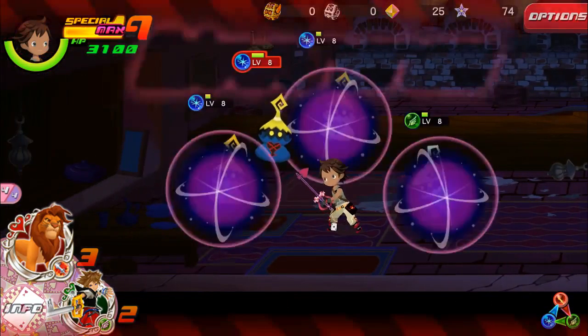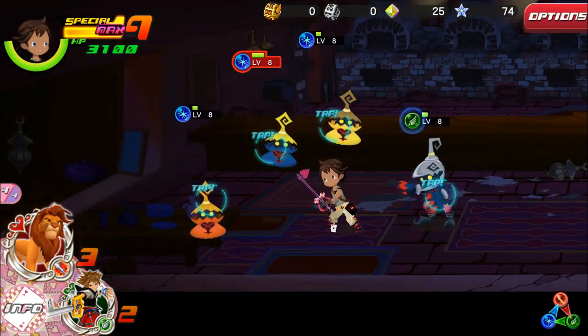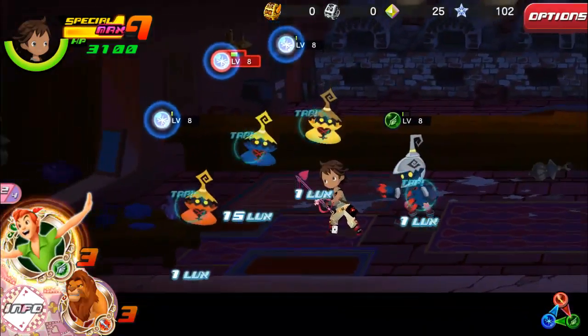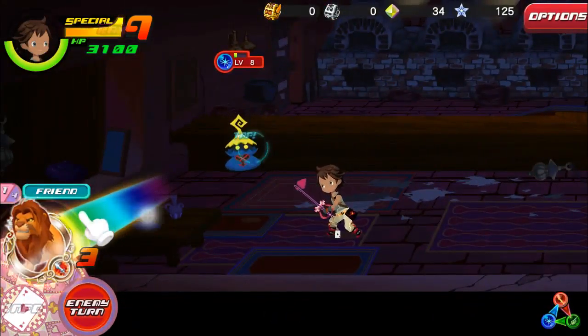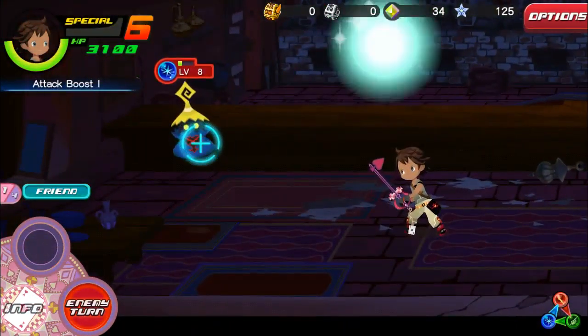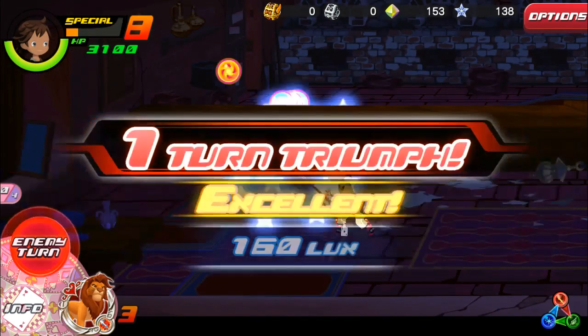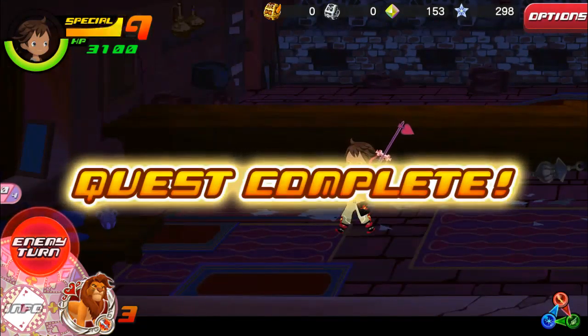Let's go ahead and head right here. Three more enemies show up here, so let's go ahead. We're actually going to use a friend to finish this off. Go on out — now we can go ahead and head attack. Quest complete.